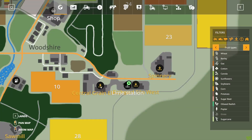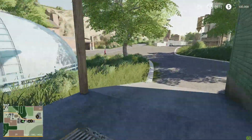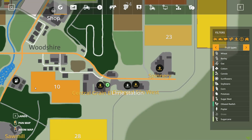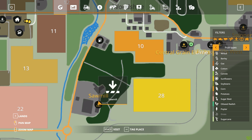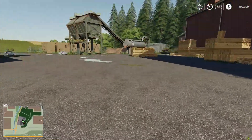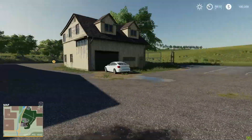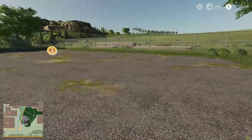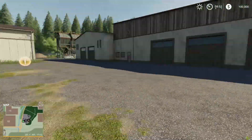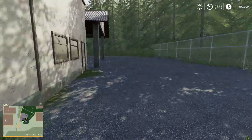Over here we got the central grain elevator — we come here to sell grain as well. It's a pull-through point, which are really nice to have so you don't have to back into a spot. The town of Woodshire is right there. We're going to take a look at the sawmill real quick — this is where you come to sell wood and wood chips. There's a lot of wood sitting there. You come up here to sell your wood, load it into this spot, and the back point is for wood itself or wood chips.